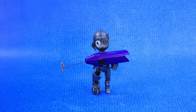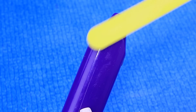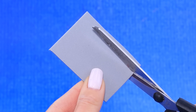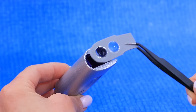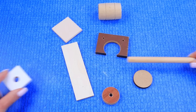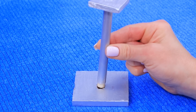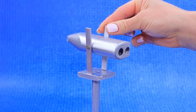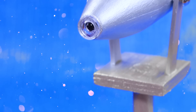A robot brought a broken milk frother. Take it apart and give it a metallic sheen. Cut out the detail, insert lenses, and another one. Make a stand, a platform, and a pair of mounts.